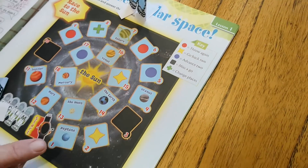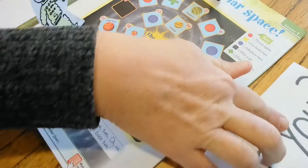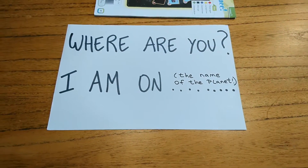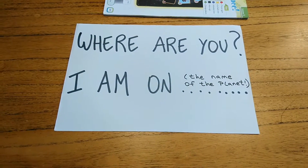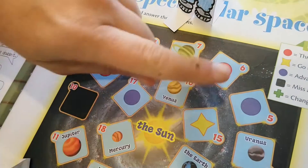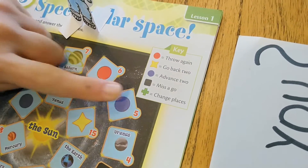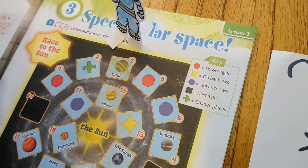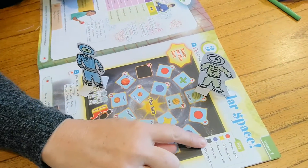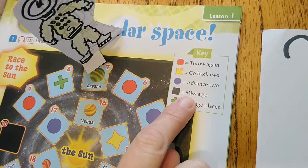If you land on a square where you have a planet, you have to answer this question: 'Where are you? I am on...' and the name of the planet. For example, if you land here: 'I am on Venus.' And then, if you land on a square with a green cross, you have to change places with the other person. If you land on a square with a black color, you miss a go.